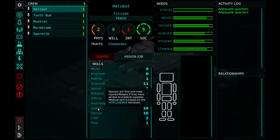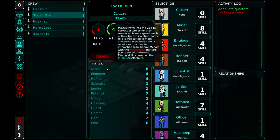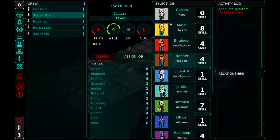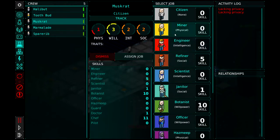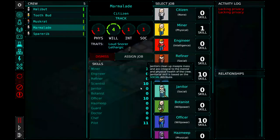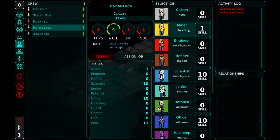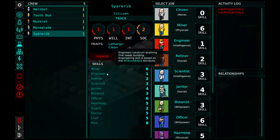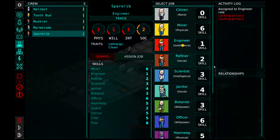As we progress, we'll have to assign other meeples to other jobs. Halibut has a pretty high scientist stat, so we're going to assign him to be our scientist. Toothbud, our hero and captain, is high in mining, so I'm going to assign him to be our miner. Muskrat is decent in refinery, so we're going to assign him to refining. I'm going to assign Marmalade as our janitor. So we've got a miner, a scientist, a refiner — and we need an engineer, so I think we're going to assign Spare Rib to be the engineer. So they will go ahead and start doing those tasks.